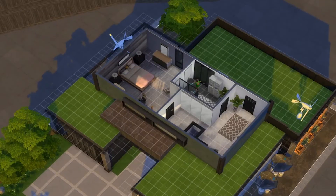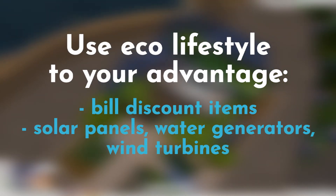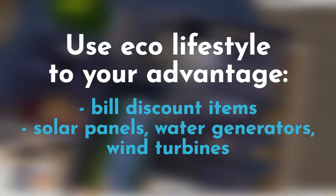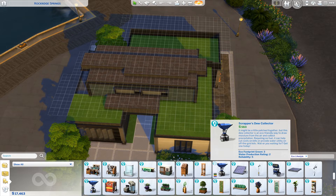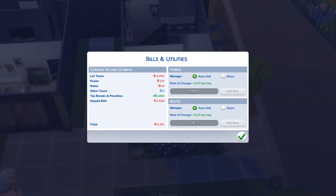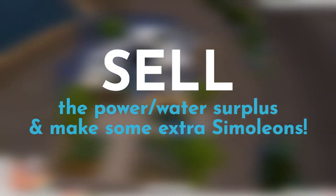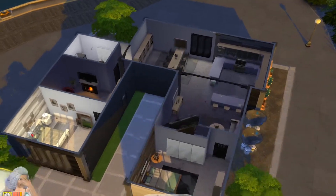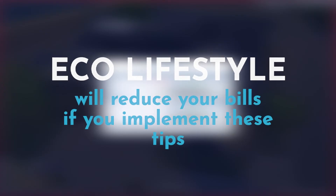If you own Eco Lifestyle, you can not only replace objects with bill discount ones, but you can also place solar panels and lots of machines that come with the pack that produce electricity and water — so you won't have to worry about paying for those as much. If there's a surplus of electricity and water, you can sell that surplus and make money that way. It's much more complicated without Eco Lifestyle, since those features will definitely reduce or lower your bills in the Sims 4.